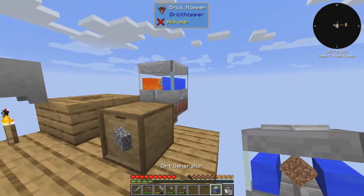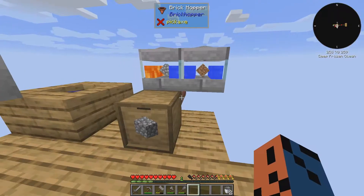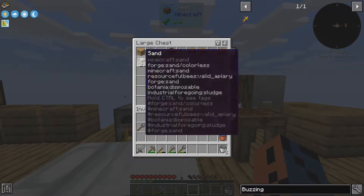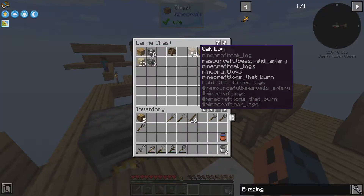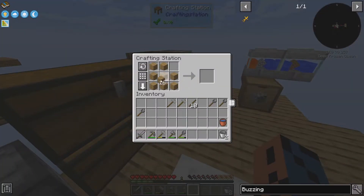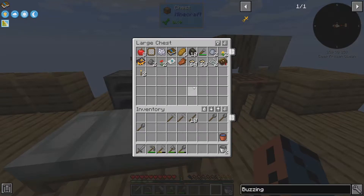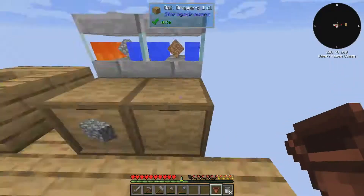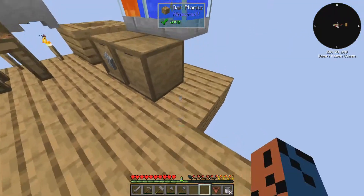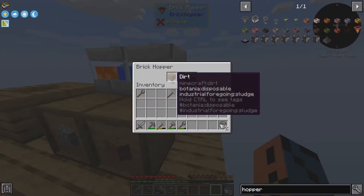So we can put it next to our cobblestone generator. And we need another hopper and a nether drawer — not a barrel, a drawer. Let's make a chest and get a drawer. And we need a hopper. Now we've got enough stuff for our hopper. Let's try to stick it on here like so. And we have dirt slowly flowing in. So now we can make a small little island. Maybe I can build around here, and we have some grass seeds.